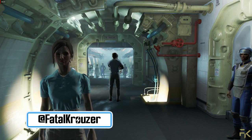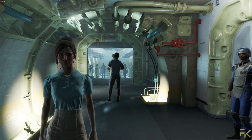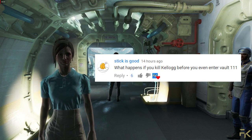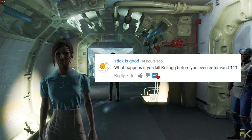Hey Proper Squad, Fatal here. Welcome to another Fallout 4 test, or 'what if' video. This one is brought to you by Stick is Good, who asks: what happens if you kill Kellogg before you even enter Vault 111? What I think they mean by this is killing Kellogg before I even enter the cryopod.